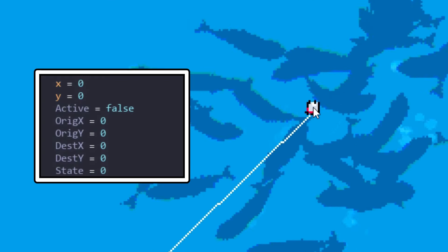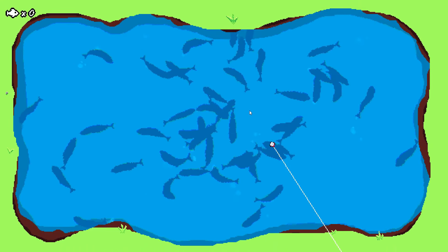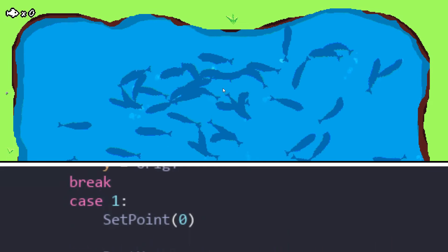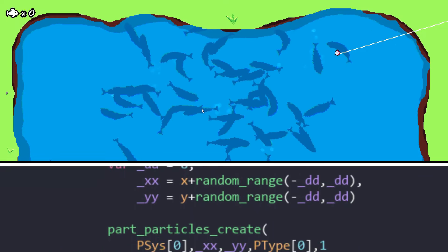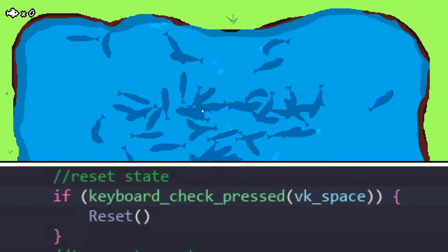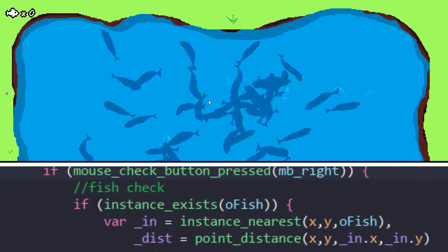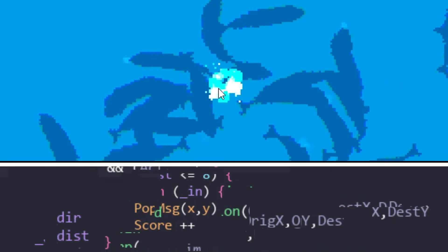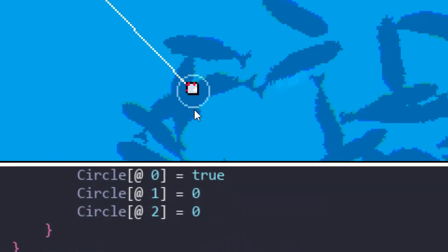The bobber itself is a struct of data that treats it like an object without much of that extra baggage. In its initial state, if the player clicks, they will eventually land the bobber where the mouse was on the click. This switches it to the next state, where the bobber can then be reeled in by holding left click. When the bobber has been completely reeled in, it returns to the first state to repeat the process. The state can be cancelled to the default state at any time by pressing spacebar, and right click will attempt to fish out any potential spawns. This is done with a simple distance check — if near enough to a fish, the bobber will mark it to be destroyed, award a point to the player, and reset the state.